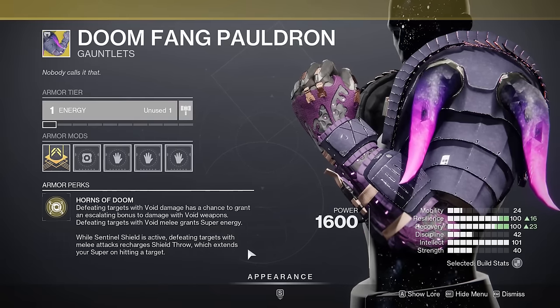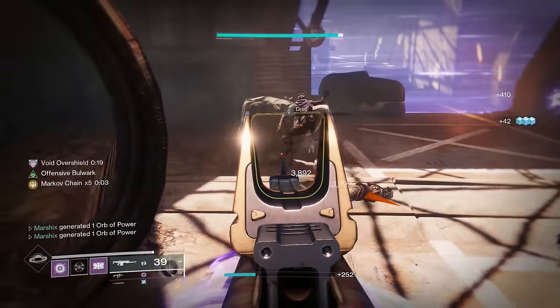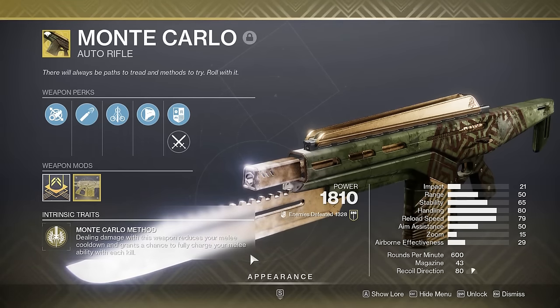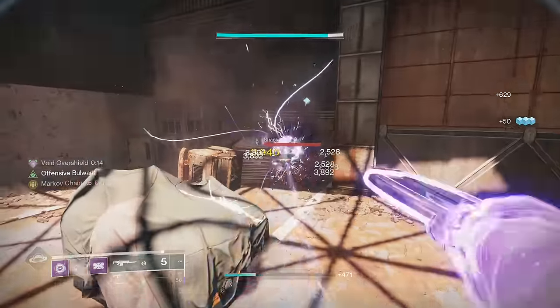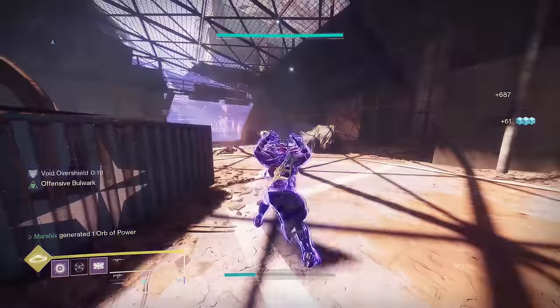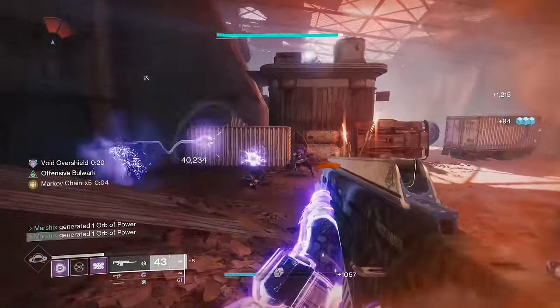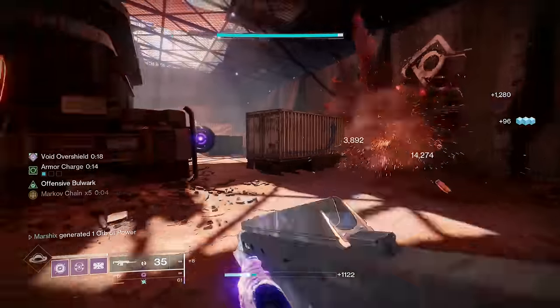Doomfing Pauldren gives you a big chunk of super energy whenever you get powered melee kills, so we're pairing it with Monte Carlo for extremely fast melees. Just get a few kills with Monte Carlo, and as soon as your melee comes back, throw it into a group of enemies and start working on your next melee. Do this about 5 times and you'll get your super back in no time.